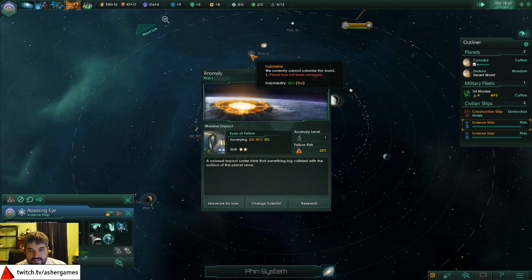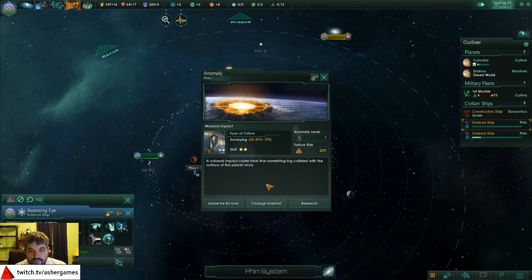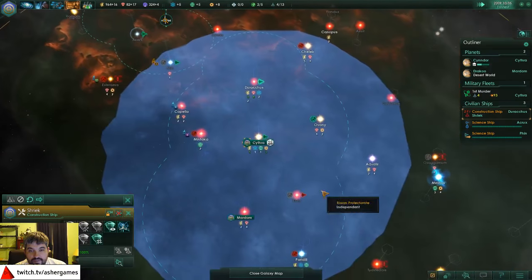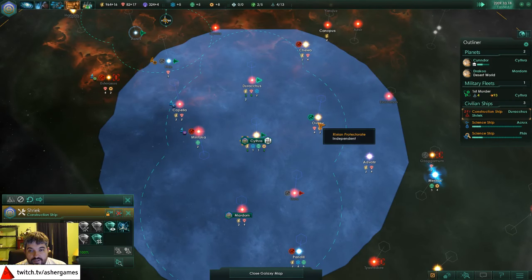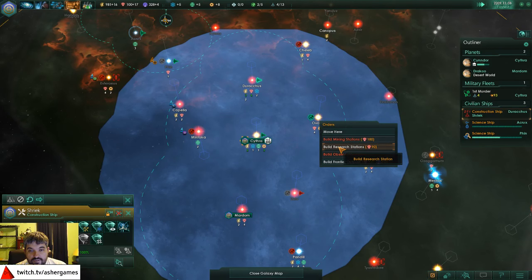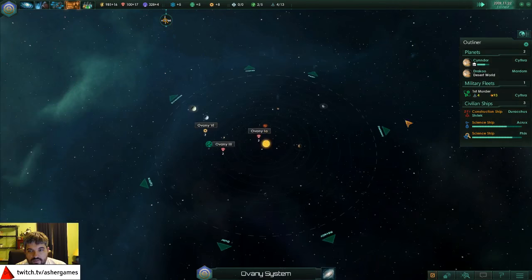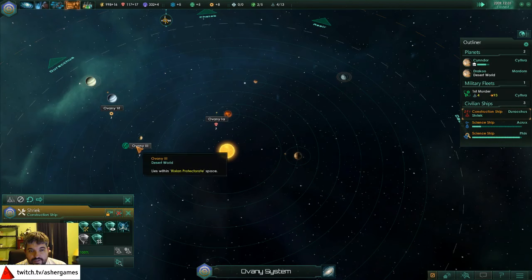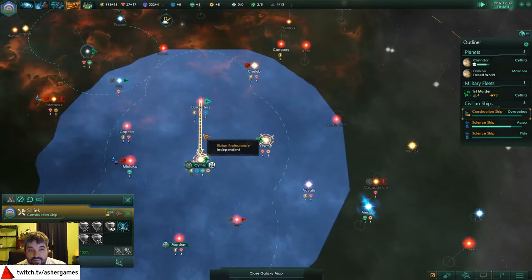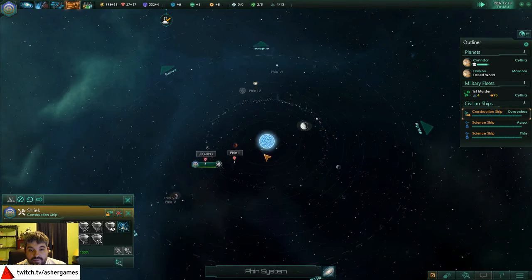Anomaly - a colossal impact crater! Something big collided with the surface of this planet one time. We haven't gotten that place yet - we have a different scientist doing it. A large mineral-rich asteroid collided with Fin 1 at some point during the previous thousand years in what must have been a major impact event. The abundance of minerals can now be found in the planet near the vicinity of the impact crater. Fin up here - we just built something else, but this is going to be a potentially good place to colonize.